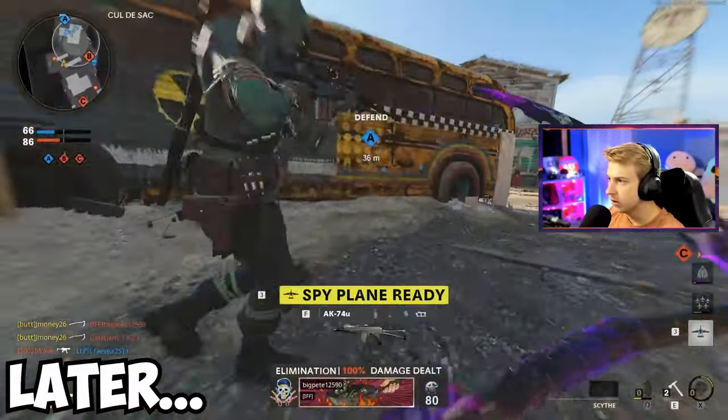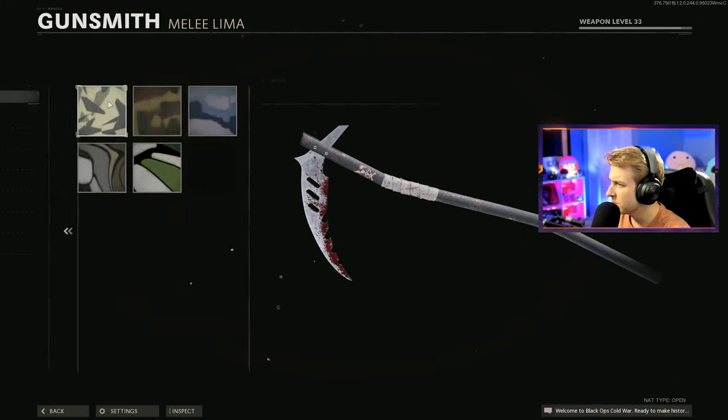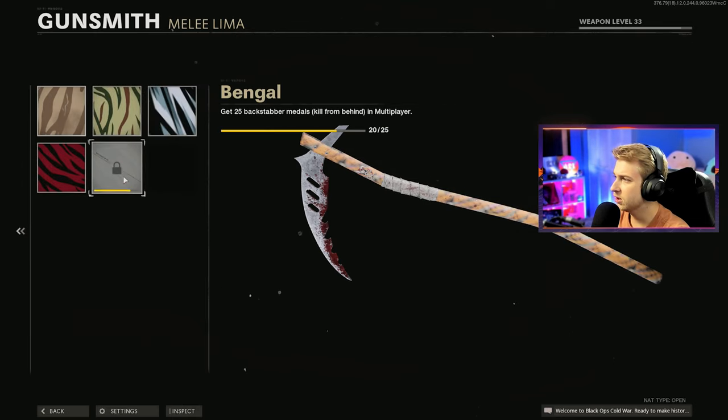They just dropped the scythe into Cold War, so today we're beginning at dark matter. We already have some camos for this — we went ahead and leveled it up on stream, shout out to those who came by. We got a decent bit done here: spray is complete, stripes we're almost there, just a few more backstabber medals.